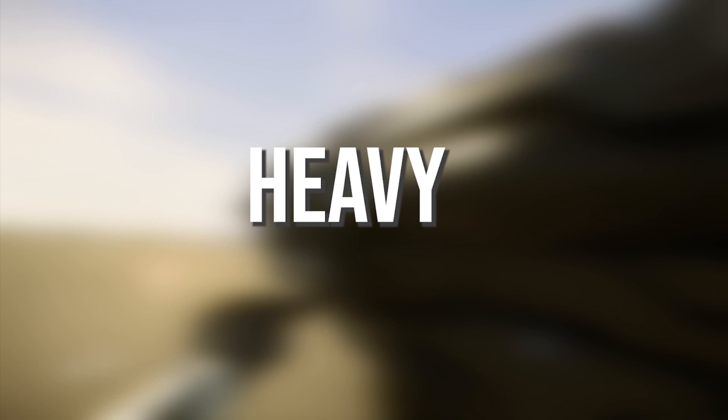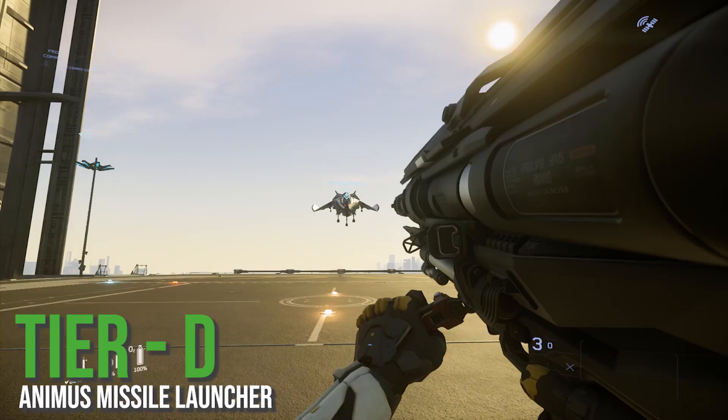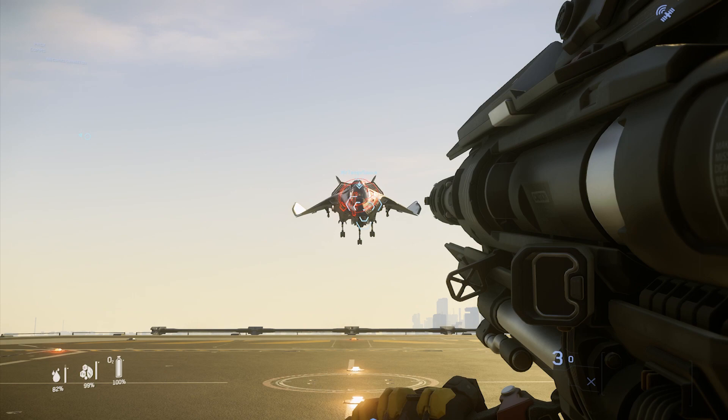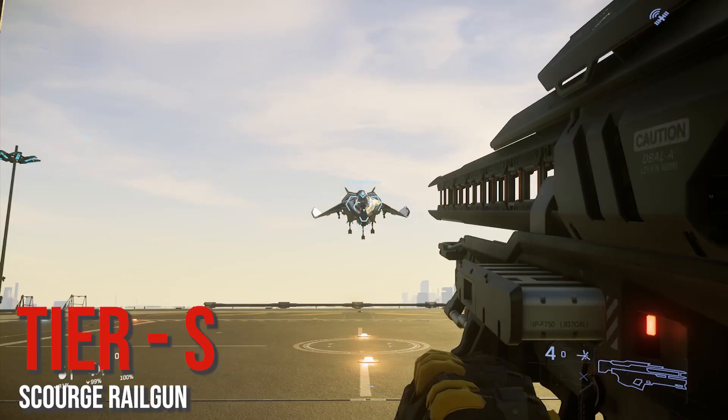Next we're going to be covering heavy weapons, starting with the Animus missile launcher. This is going to be tier D, and I'll explain why: if we lock onto our target and fire, you'll notice the missiles just disappear. I fully expect this will be fixed before Theaters of War comes out, but I can't ignore the fact that right now it's not working properly.